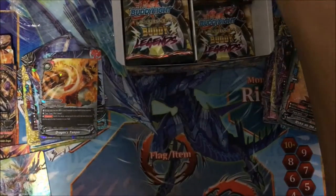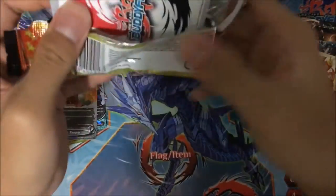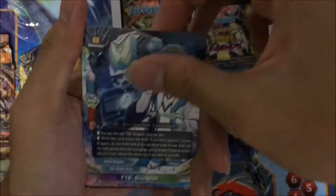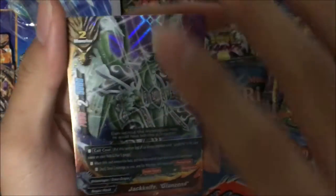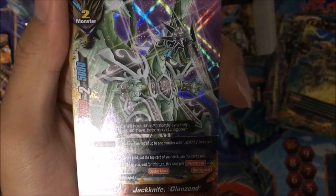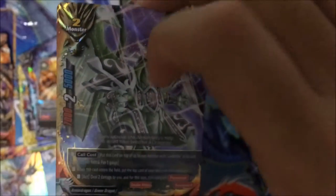You get to charge a soul. I would run it in any Ancient deck that I really need, because soul is really important. Hitiko. Sturgeon. Jackknife — the new Jackknife. This card isn't worth too much, but basically when you call it, you can charge a soul. That's the only benefit of this card.